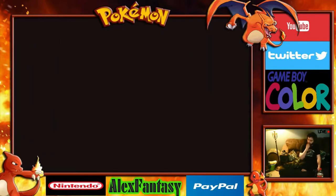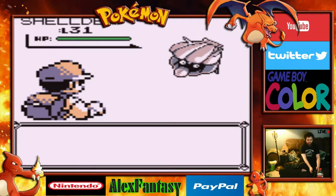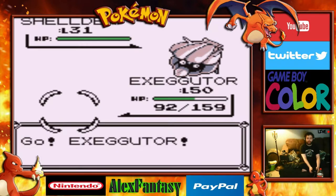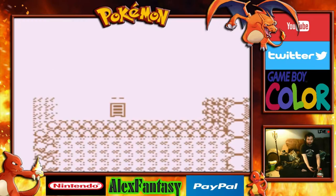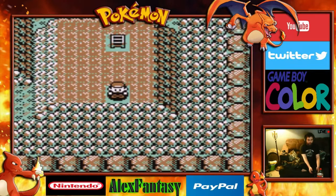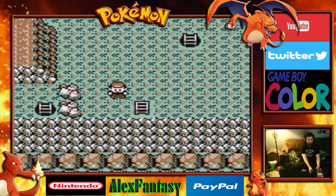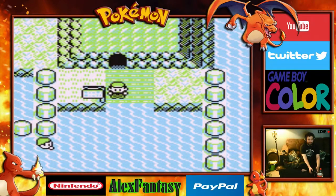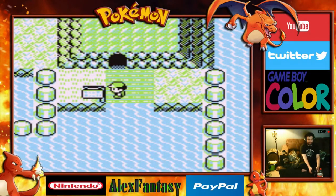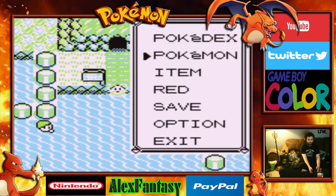Another wild encounter — my Repels wore off. There's still Staryu to encounter, but I'll have to fish for it and come back when I get the rods. Go through there, and the final exit is here. Now we are on the other side of the Seafoam Islands, which will take us directly back towards Cinnabar Island.